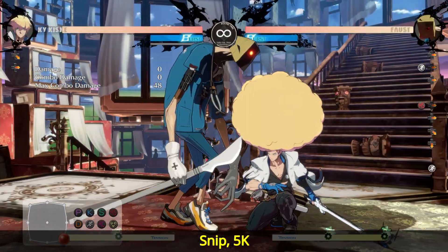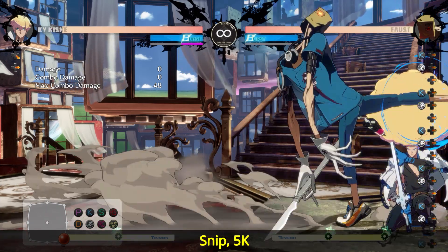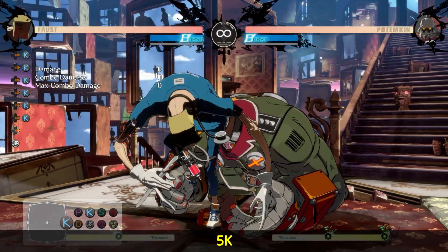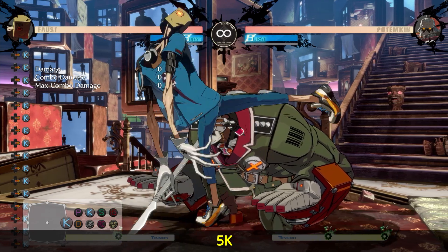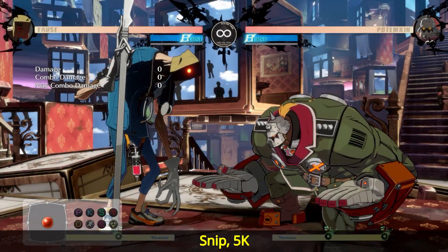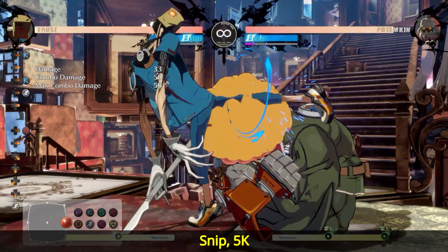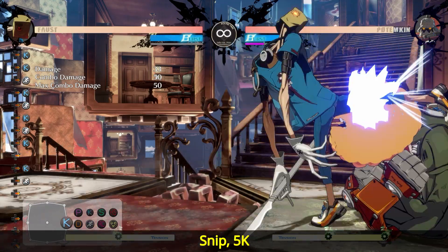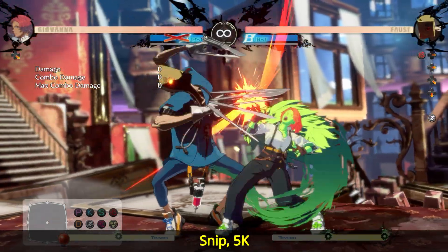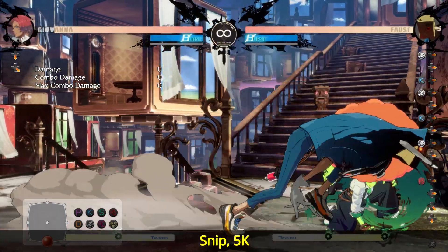Afrostate massively improves how effective 5K is. On most, if not all, characters, 5K will whiff on crouching opponents which makes it very risky to use because it's easy to whiff punish. But if you land the afro first, all of a sudden you can't crouch block it anymore — it hits. 5K has one frame extra startup versus 5P, so it's an 8-frame startup. It has 8 active frames — twice that of 5P — the same 8 recovery frames, and it is minus 2 on block, just like 5P.